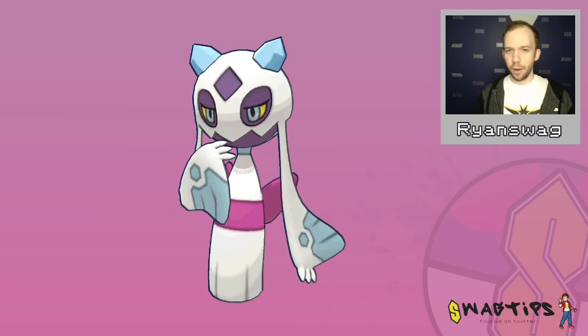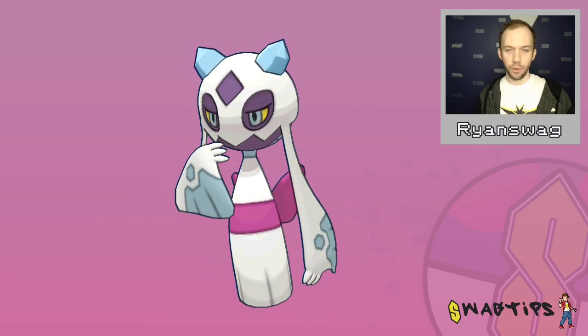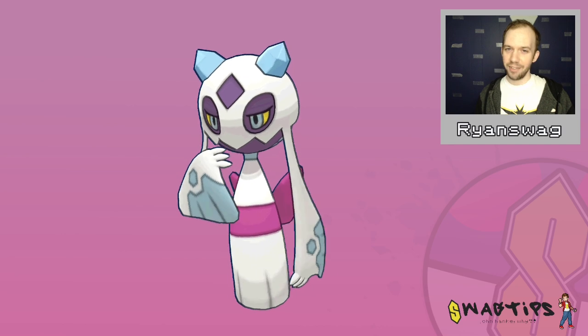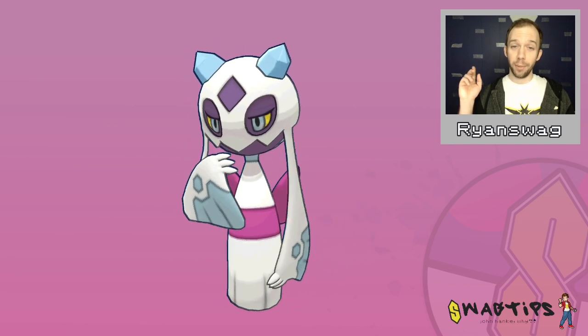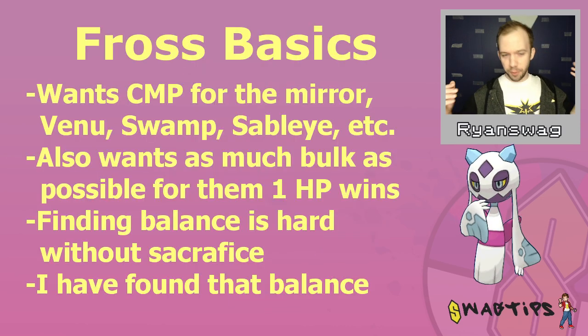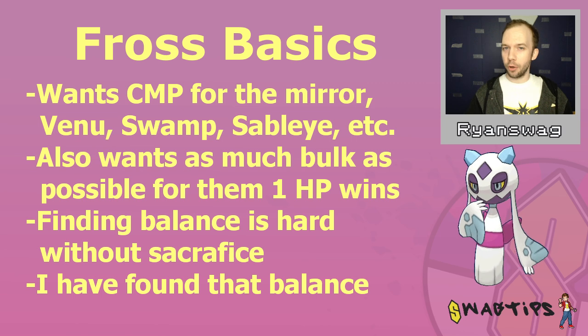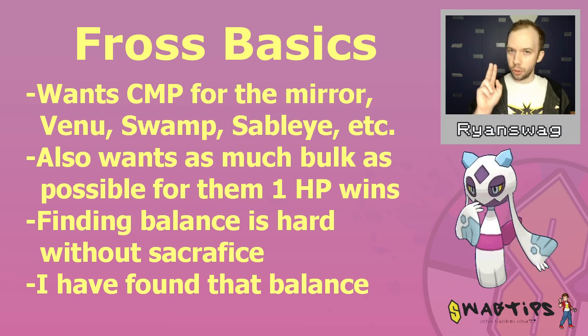Without further ado, let's talk about Frostlass. When it comes to Great League PvP, Frostlass is a really tricky Pokemon to figure the IVs out for because it has two goals, and the two goals really conflict with each other.